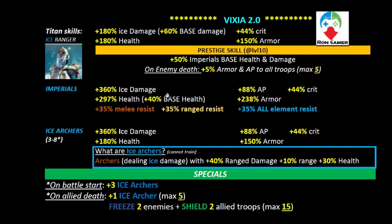Her core strength is that she brings Imperials 360% ice damage, which is the most you get with Imperials in the game — matching what Krothos brings. She also brings the most health for Imperials: 297% health and 40% base health. One of the things we still moan about is that Imperials just don't have enough health pool to stand and do their damage.